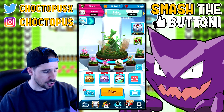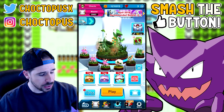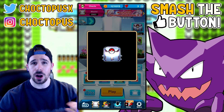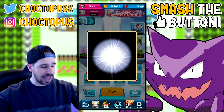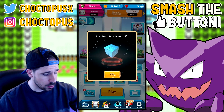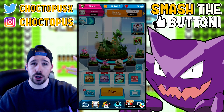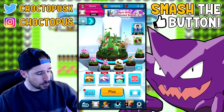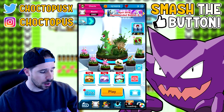Before we play matches, we're going to open our daily boosters — I have another rainbow so let's start with the locked one. If you have any boosters to open I invite you to open them with me. We got Metapod, Marill, a rare. If you get anything good, drop it in the comment section.